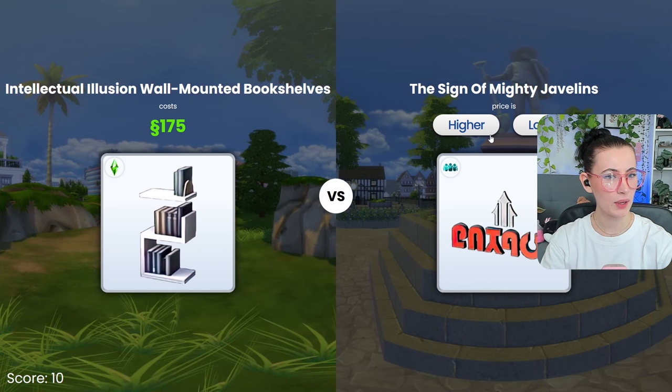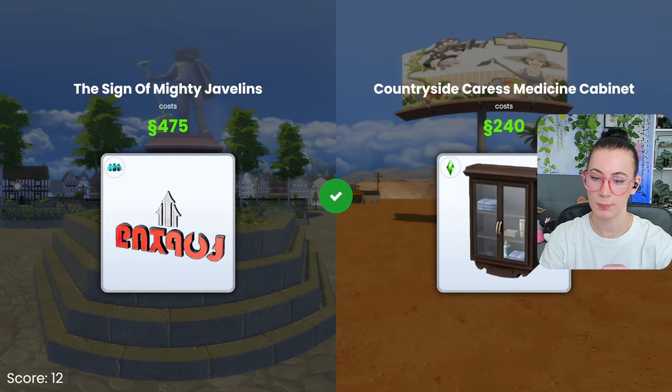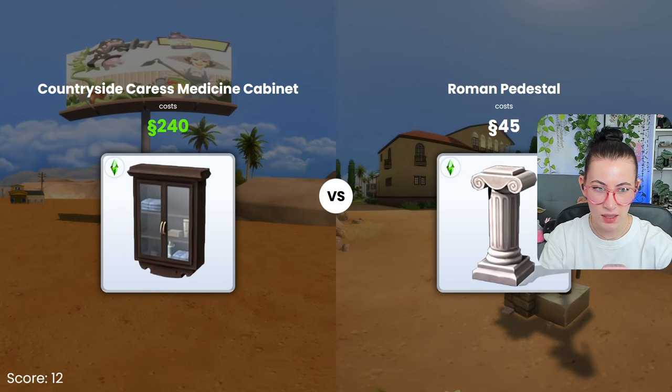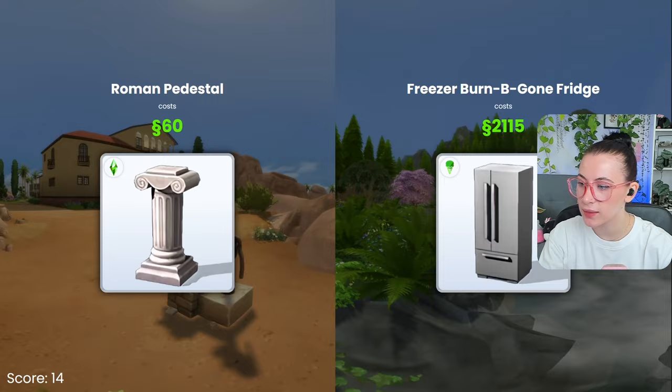I feel like bookshelves aren't that expensive. Lower? Okay. These have been more expensive than I think, so I'm gonna... okay, see, look at that. Lower. Beautiful. Roman pet — that's gotta be expensive, but I don't know if it's that expensive. Oh no, that's actually really cheap. This is like a fridge — yeah, that's like 2,000. And that's obviously lower. Those are the nice ones.